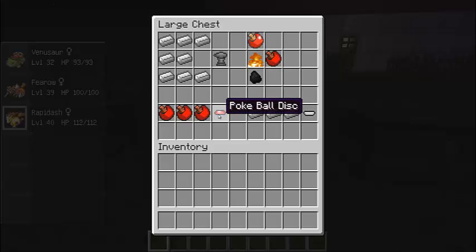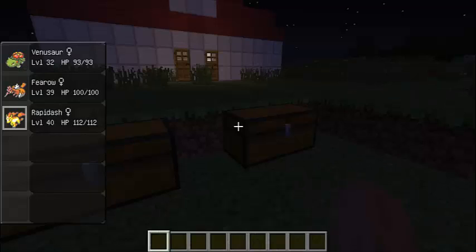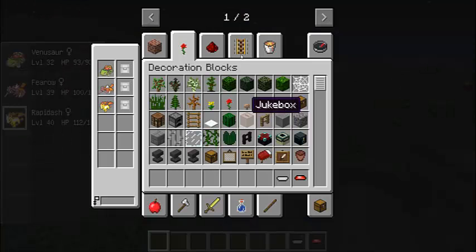And those are the discs. To make the lids, you take the lid and the base.